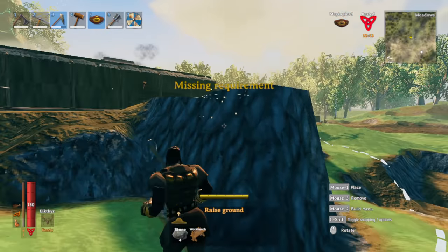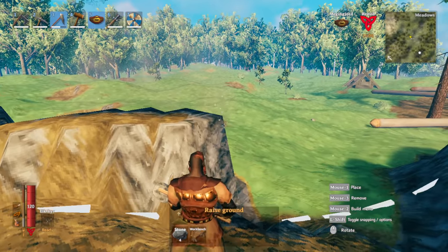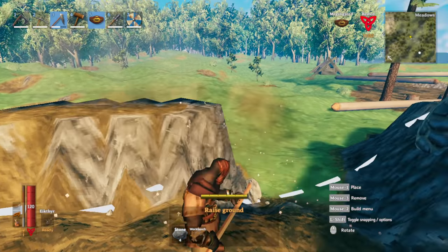If you aren't perfect, it might go up or down. To get the perfect spot, get the edge of the top and go down about six to eight inches. Click, and you should get it.